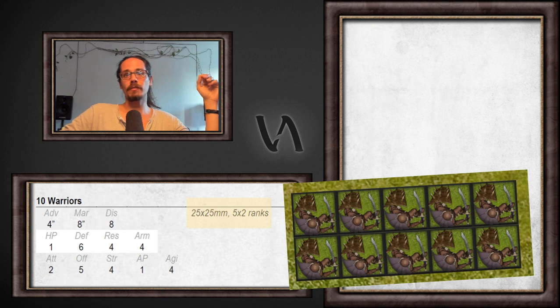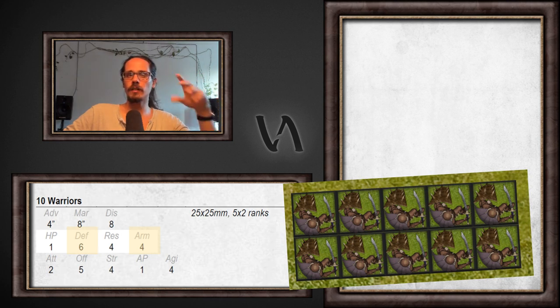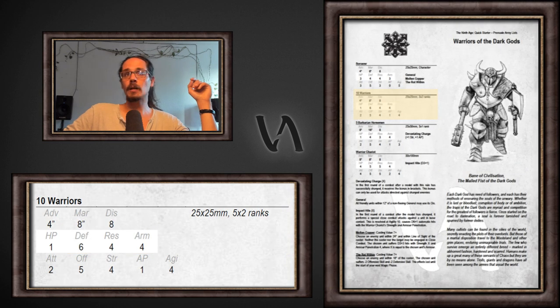Looking at the profile, one of the first things it tells you is how large the base on which you mount the model is, and what the formation is — in this case, five files and two ranks, as shown here. You also have other things, and this is just for people who already know the faction: information about some type of equipment, so very high defense and very high armor means that they have an integrated shield, more or less, but this is not important for new players. This is the most iconic unit for this faction — the Warriors.